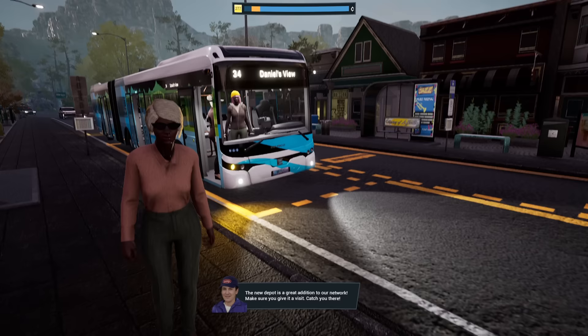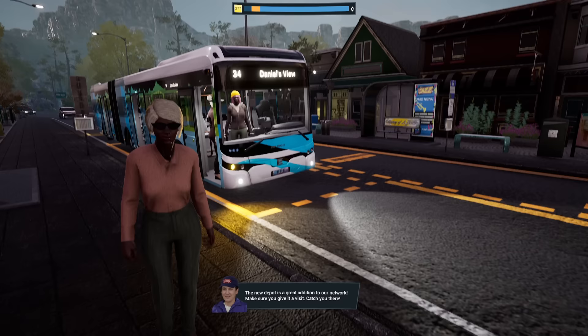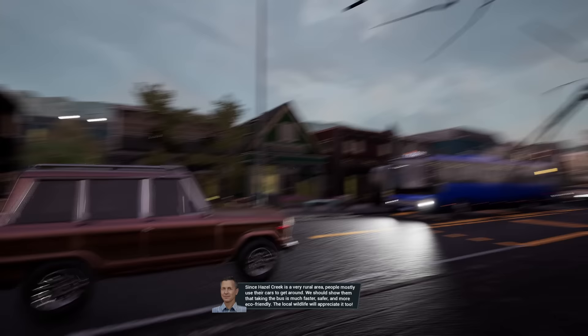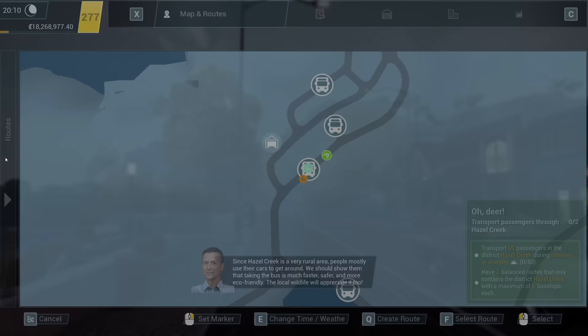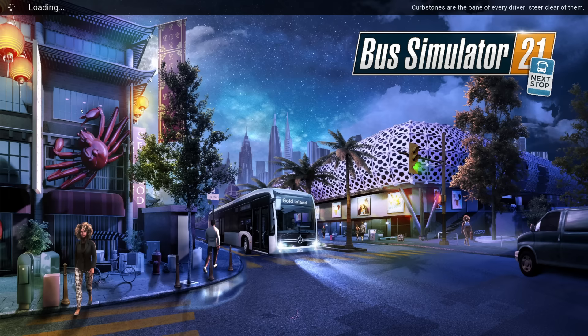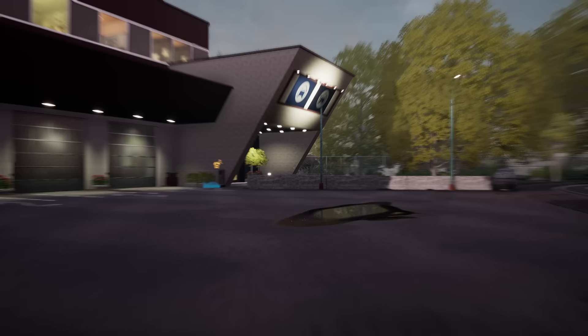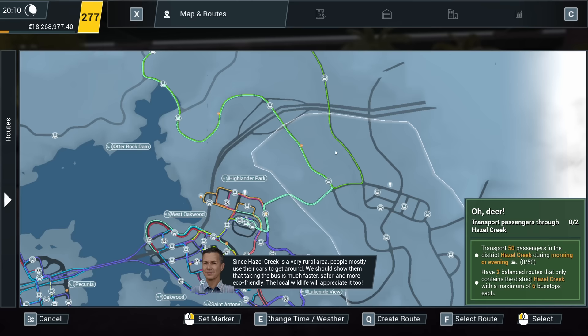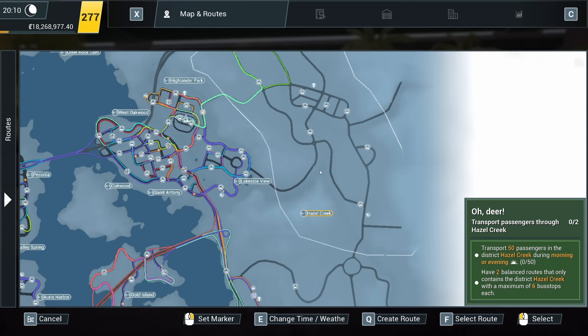Oh, this campaign is really taking off — all thanks to you and your buses. The new depot is a great addition to our network, make sure you pay it a visit. Since Hazel Creek is a very rural area, people mostly use their cars to get around, but the bus is much faster, safer, and more eco-friendly — the local wildlife will appreciate it too. We've unlocked a lot of bus stops in Hazel Creek — that's good.